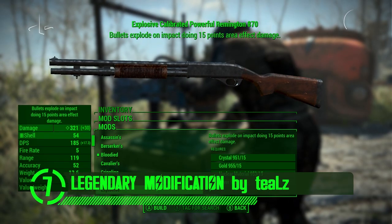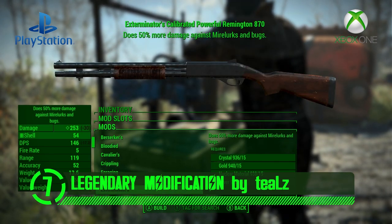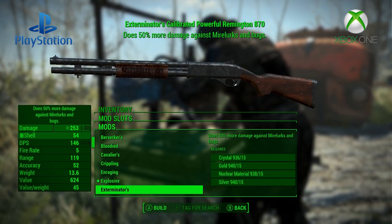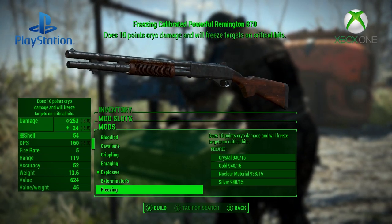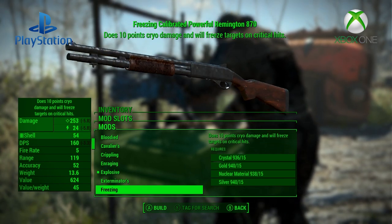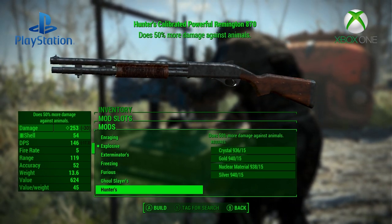At number 7, we've got Legendary Modification. This mod allows you to craft legendary modifications on your armors, weapons, and even power armors. No longer will the game tell you which items are superior to other items. Now you'll be able to control which items have those special perks. This mod will allow you to add legendary characteristics to your favorite weapons and armor mods, making them even more unique and special in the game.